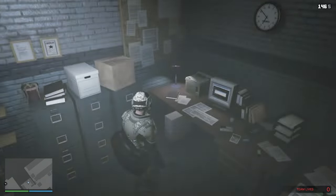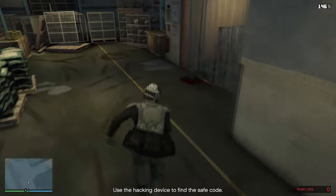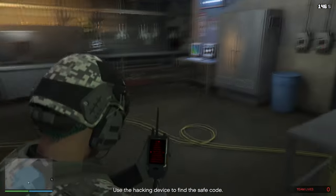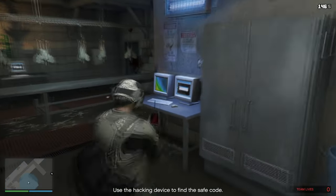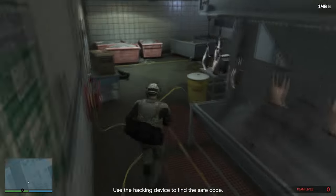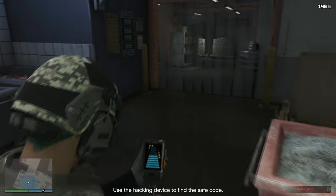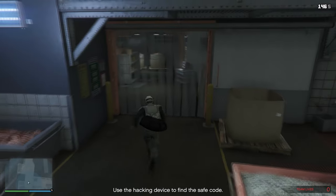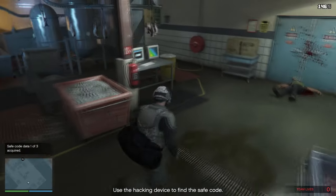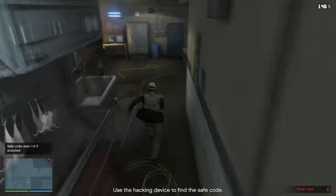I read up on how to use the hacking device so we didn't end up unexpectedly stuck once we made it to this point. All you have to do is find where the signal is the strongest. If the device is showing blue, you're headed in the right direction. Red, you're not. Once it's caught the connection, find the next one. Keep going — you need to secure more data before you have the complete access code.